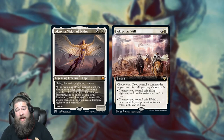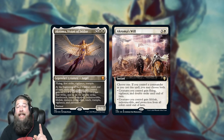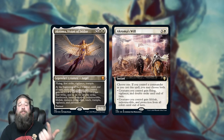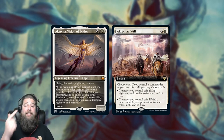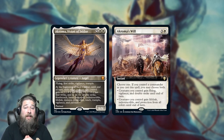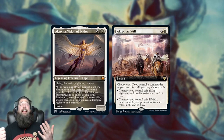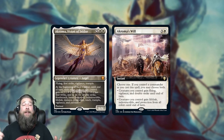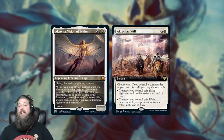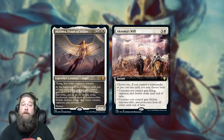We've got to talk about Akroma's Will, because this might be the best of the cycle. It's rare that white has the best card of a cycle, but I think in this case it probably does. Akroma's Will is a 4-mana instant — you choose one or both if you have your commander. Creatures you control get Flying, Vigilance, and Double Strike until end of turn, or creatures you control get Lifelink, Indestructible, and Protection from All Colors until end of turn. If you're playing an Akroma deck, you're giving all your creatures 6 abilities plus at least +6/+6 from Akroma's ability. Akroma's Will with Akroma just wins the game — it's like an insane white Overrun that gives you a ton of abilities.